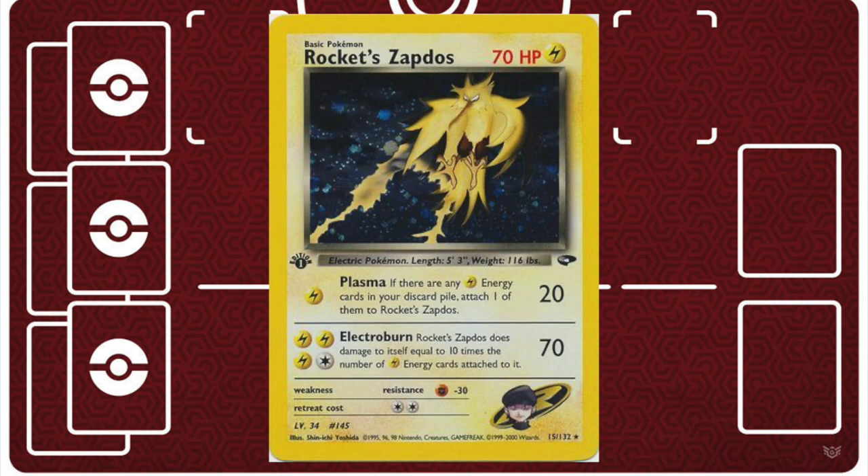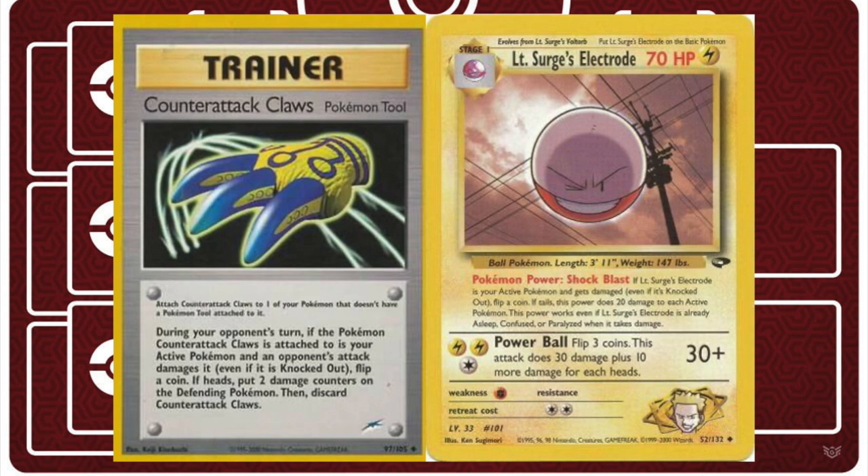So you do the combo of Plasma and Electro Burn to get those 70 HP knockouts. But during those lulls, I remember back to when I was playtesting all of my Misty themed decks, and there's one card that I feel is very underutilized in this format that pairs very well with a Lieutenant Surge card. I'm bringing back Counter Attack Claws. The reason it is underutilized is because it depends on a coin flip to deal damage back to the attacking active on your opponent's side of the field. But Lieutenant Surge's Electrode's Shock Blast power is very similar and serves as a backup - or an addition to - the damage going to your opponent for attacking, with the drawback that if you deal that 20 damage back to your opponent, you're also dealing 20 to yourself, which is no problem for Rocket Zapdos builds already used to retreating to the bench and using Super Potion.